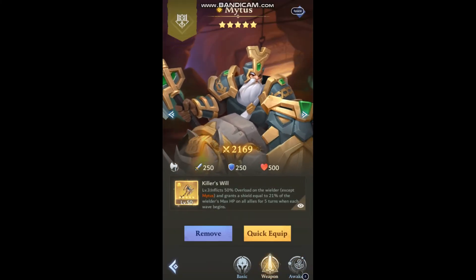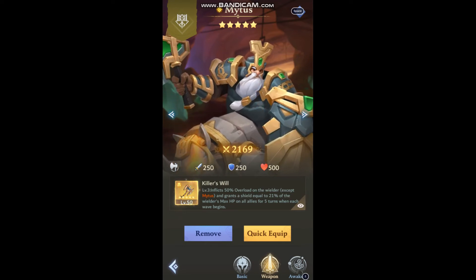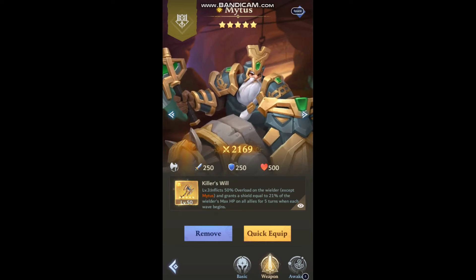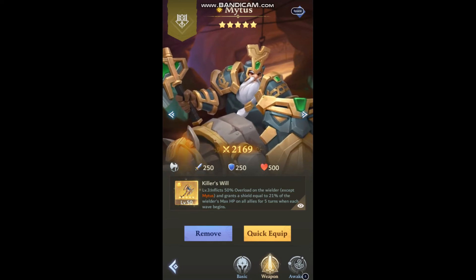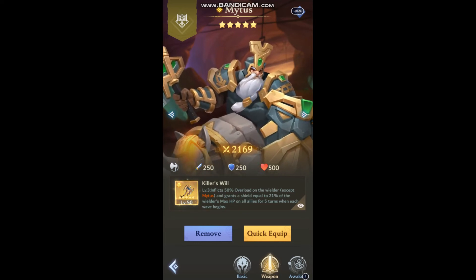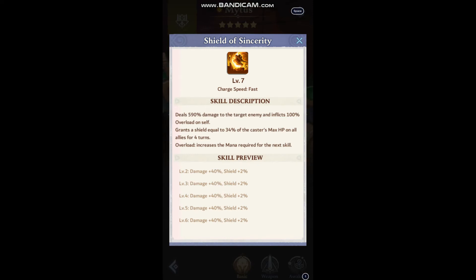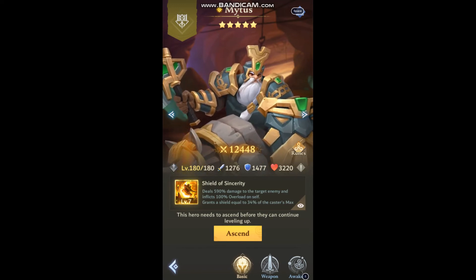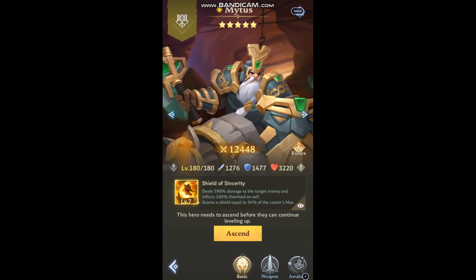Grading Midas is a little tricky. He's a really good character and his weapon is awesome. He's very good in PvP. A whip isn't necessarily needed with him on the team since he's already at fast speed, but it will help a lot to get moves off on turn 1 or turn 2. Of course, he'll get overload after using his special, so it will take longer to fire again. But you're getting 5 turns of 21% shield from Killer's Will and 34% from his special, putting a massive shield out. The character you're targeting is getting hit by all 5 characters, so it adds up quick.